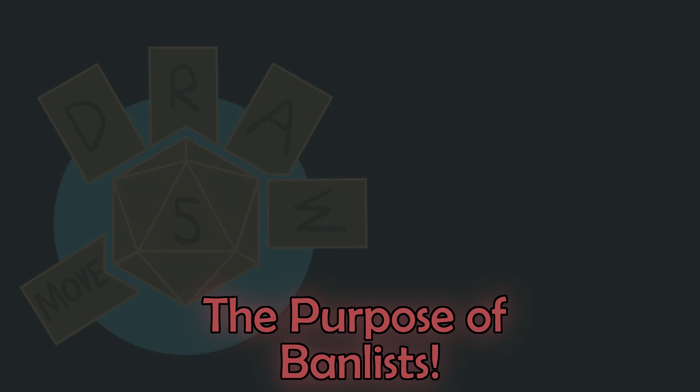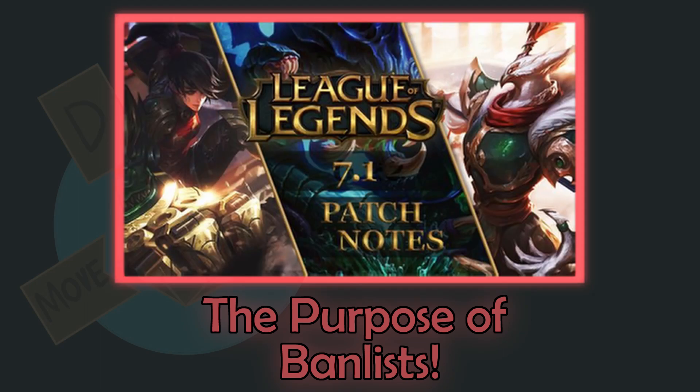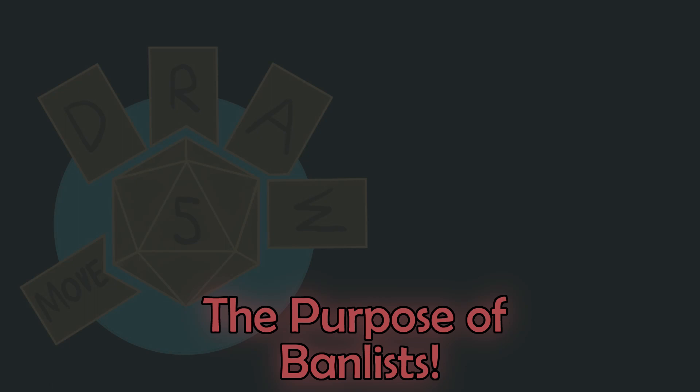Video games in the modern day have the easiest method of correcting issues: patches. Because many games have online options or are downloaded via the internet in the first place, it's easy for developers to release patches that fix issues after release. The X and Y bug I previously mentioned was fixed in the game's first patch for example. Beyond fixing general bugs however, many competitive online games use patches to update characters and make them more or less powerful. League of Legends does this quite often, balancing and rebalancing its champions depending on how much they're used in competitive play and how frequently they win. If one champion is consistently being used and any team that champion is on has a high win rate, the developers may take a closer look at that champion and try to rebalance it.